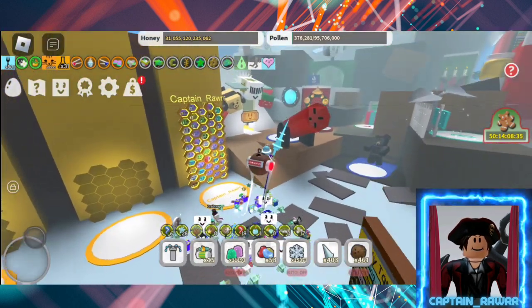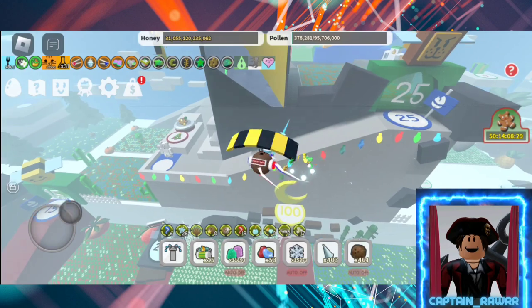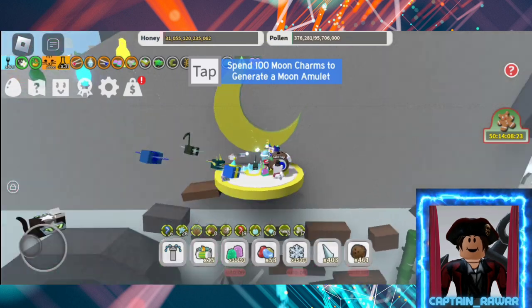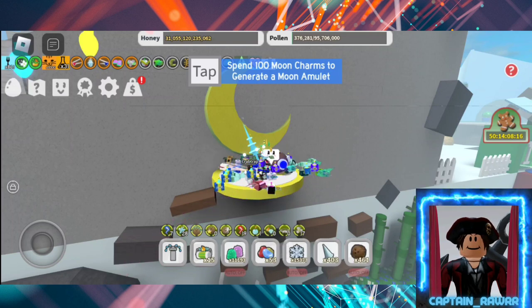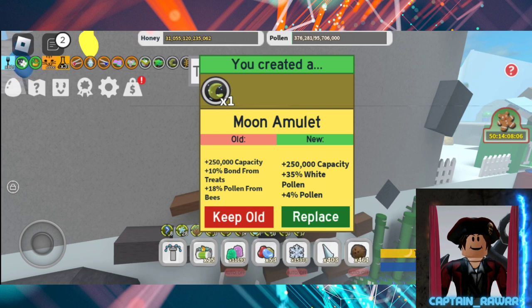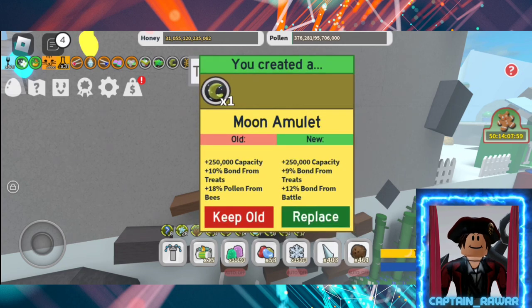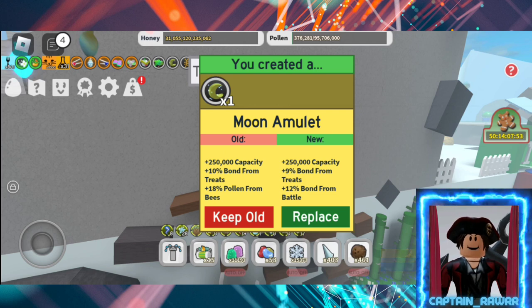Not everyone knows that the moon amulet gives you bond for treats. It's not actually that hard. It maxes out at plus 10% bond for treats. Now once again it doesn't sound like a lot, but you add that to the 30% with puppy bee and now you're talking about another 250 billion saved from 17 to 18. I rolled a couple, already got another one plus 9% bond and plus 12% bond from battle. I'm going to keep my old one because it's an extra 1% bond from treats, which is really all I care about. The bond from battle doesn't really do that much in the long run.